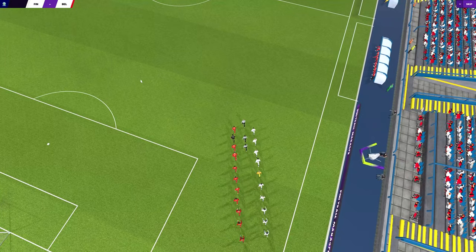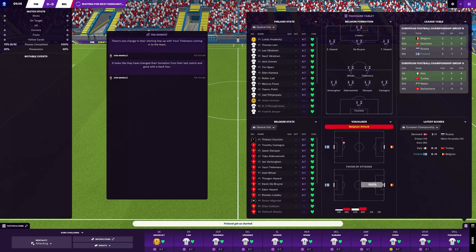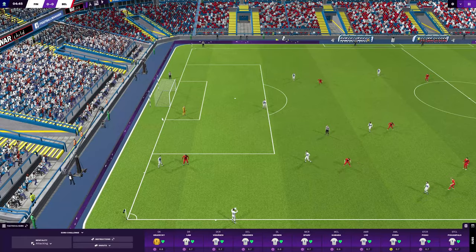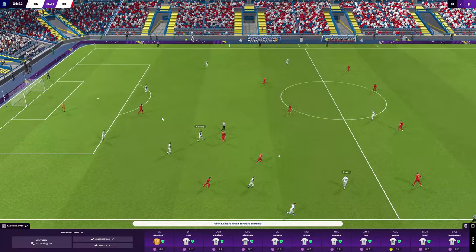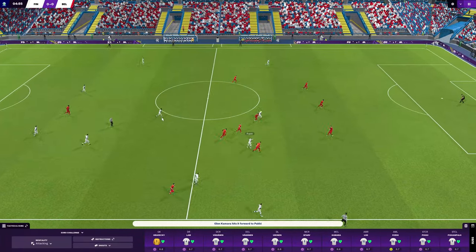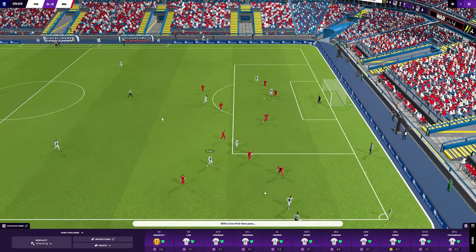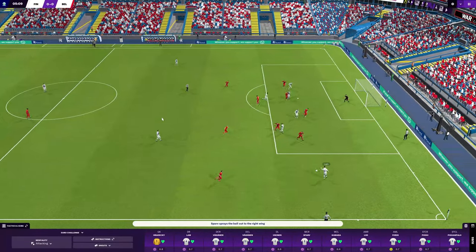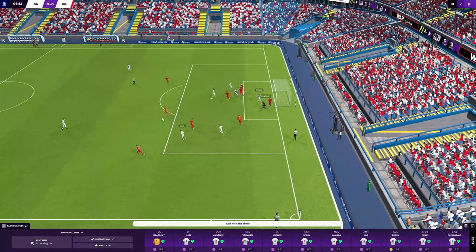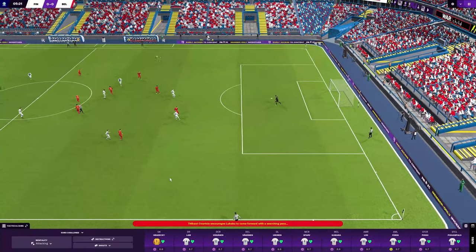The second match gets underway. This time we are playing Belgium — pretty much an unchanged line-up. The only change is Thomas Lamb at right back, and hopefully that'll shore us up a little bit. Lamb on the ball, gets it to Lod, to Kamara. Here's Pukki on the ball, gets it to Lamb — what can he do with it? Can we go 1-0 up against Belgium? Sparv forward to Lamb again, Lamb gets it in — Lod. That was half a chance there and we didn't take it.